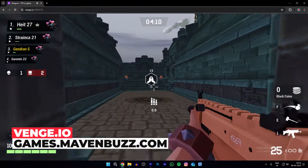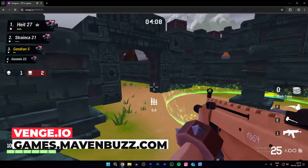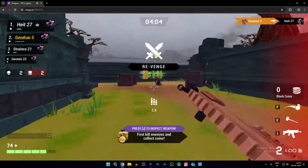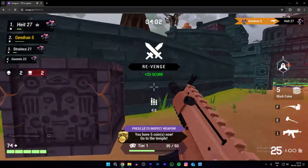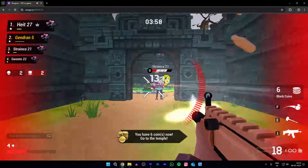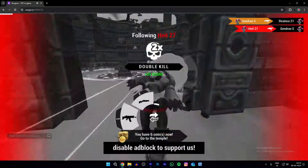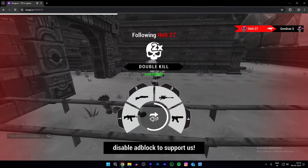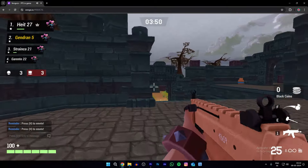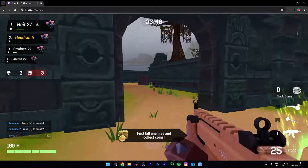Next up, Venge.io is a browser multiplayer first-person shooter game. It is a fast-paced shooter with an engaged and competitive community. There are four standard game modes and maps and countless custom maps and game modes. Play with seven different weapons and four different heroes. In the shop, you can buy skins for your heroes or camos for your guns. Invite your friends by sharing the link in the lobby screen and enjoy this amazing game together.